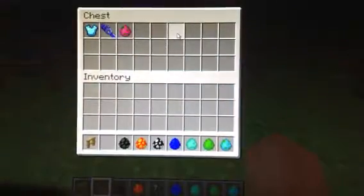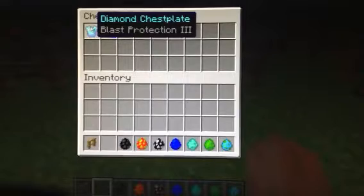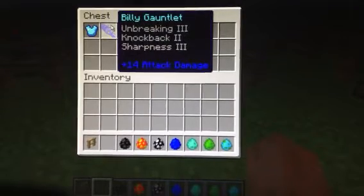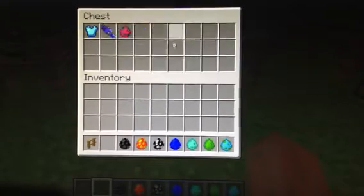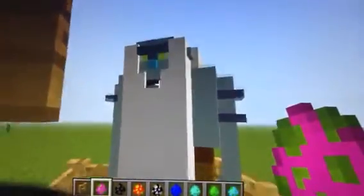Next you have Billy. This one is really hard to kill but so worth it. You get a Diamond Chestplate which has a chance of having different enchantments on it - this one happened to be Blast Protection 3. And then Billy's Gauntlet: Unbreaking 3, Knockback 2, and Sharpness 3, plus 14 attack damage. It has a chance of dropping something different every time. There's Billy himself - pretty cool looking.